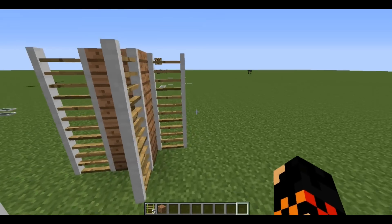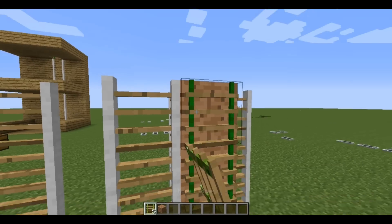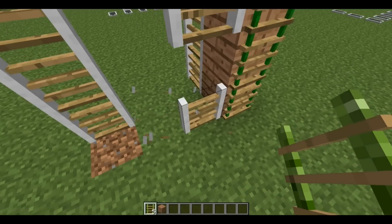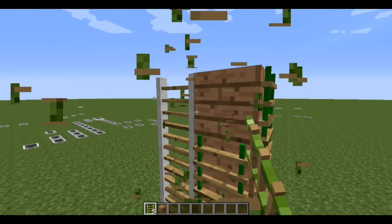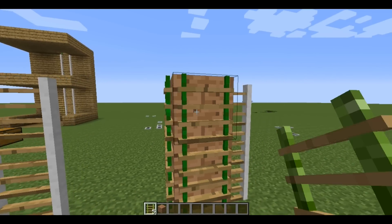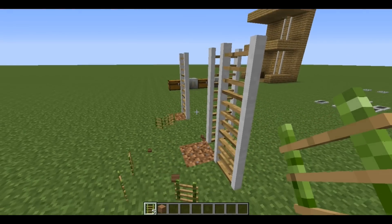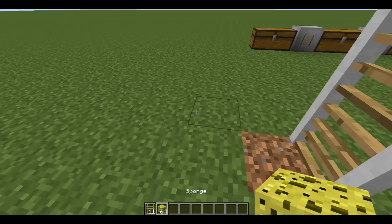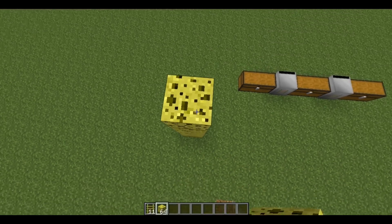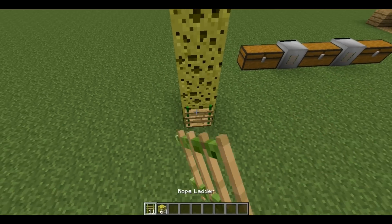With the rope ladder, you can actually only place them on top of blocks. You can't place them on the side or anything like that. But you can actually destroy the blocks if you want to — just don't destroy the very last one that you have it sitting on. Like, if I did this and put the ladder on it...